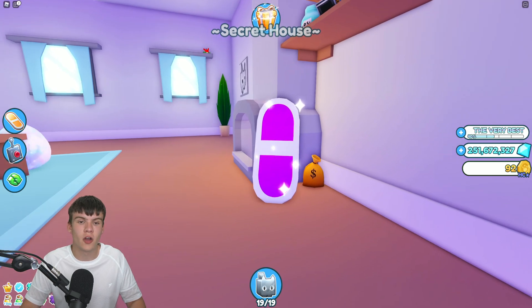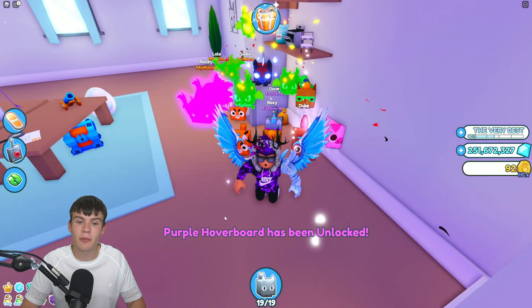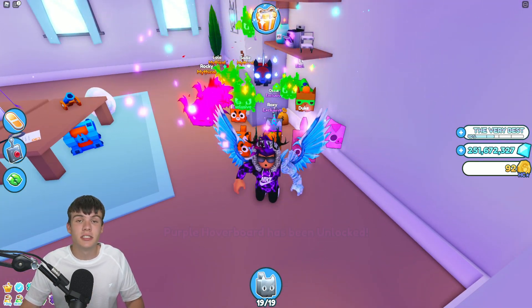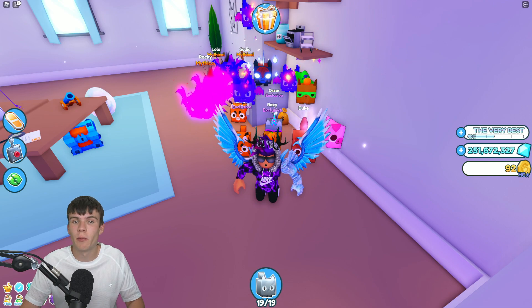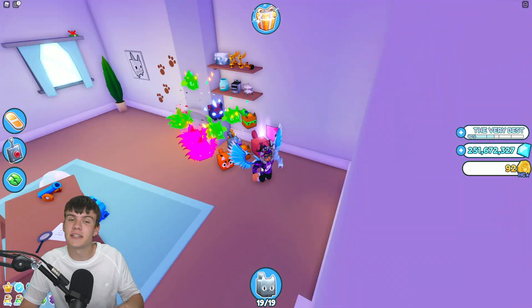After you've done that, enter into the house and as you can see we have the purple hoverboard completely free. Press E — there we go, we have the purple hoverboard! That's all you guys need to do. So simple — probably one of the easiest hoverboards to unlock in the game. If you haven't already got this, make sure you get it right now.